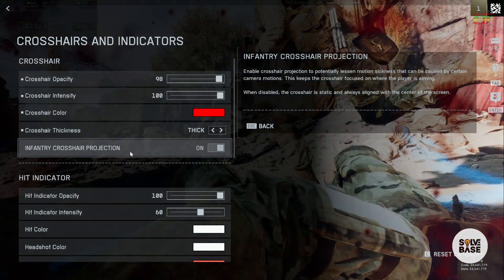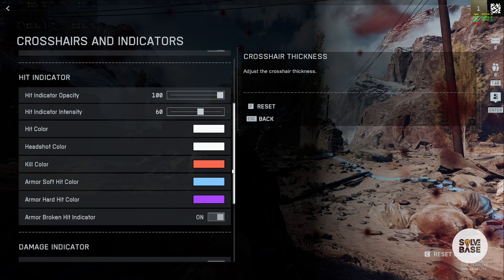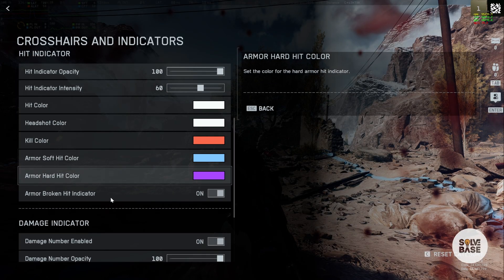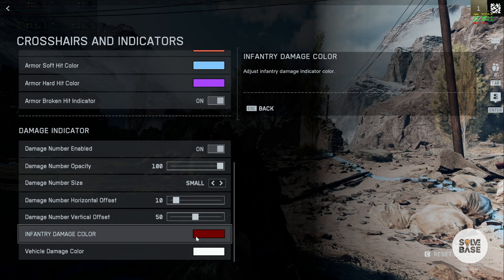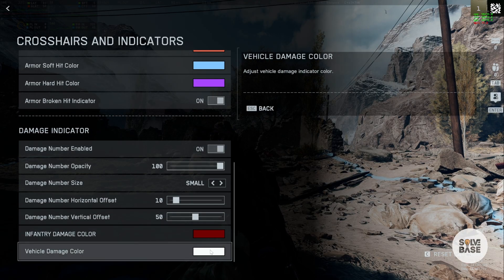There is an Infantry Crosshair Projection option — you can turn it off if you want. There is also a Hit Indicator, and you can change all of this from here, including the Damage Indicator. You can also change the infantry damage color as well as the vehicle damage color.